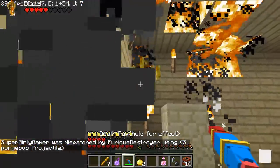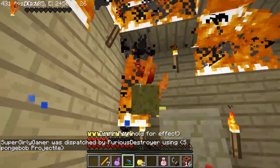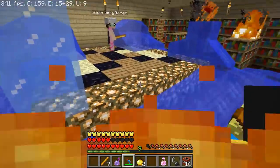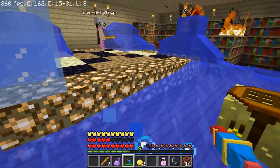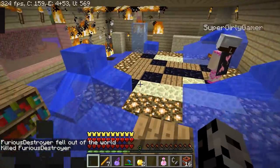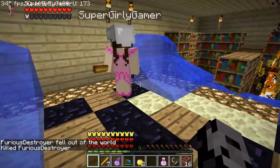I'm up two to one — one more kill and I win. I don't have a weapon, which is kind of an issue. I have that weapon but it's not very good. I have to get a kill — maybe I'm better off using the blaze rod. It's not a weapon, but okay.